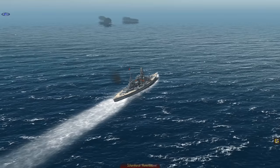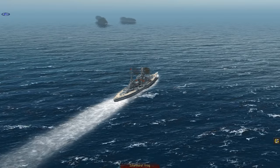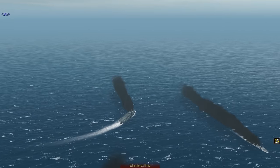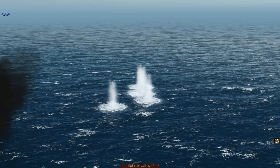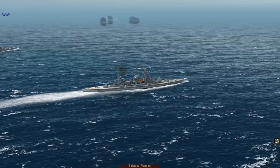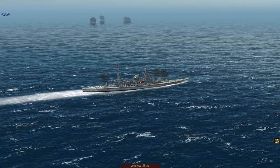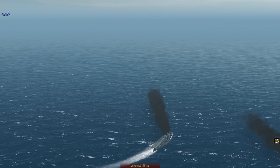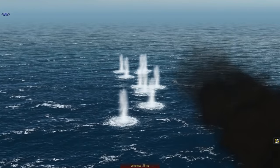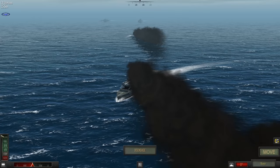What tends to happen is your first salvo goes long, your second goes short, and that's when you know the third salvo is going to hit. You fire your first salvo and it goes long, so you drop the elevation on your guns - that might go short, or it might hit. If it hits, fantastic, you've got the range. If it drops short, you've straddled the target and the next salvo should be bang on. So the Scharnhorst was exceptionally lucky to get hits on the Glorious.